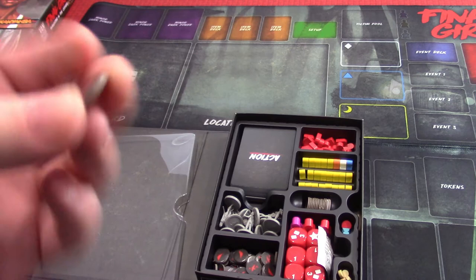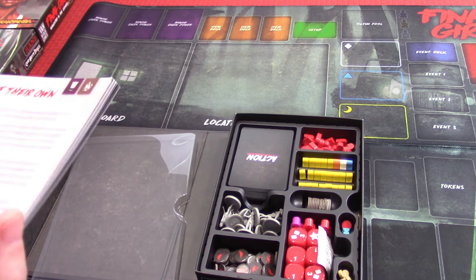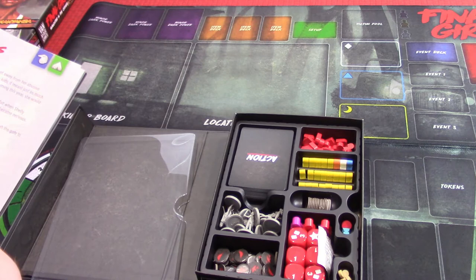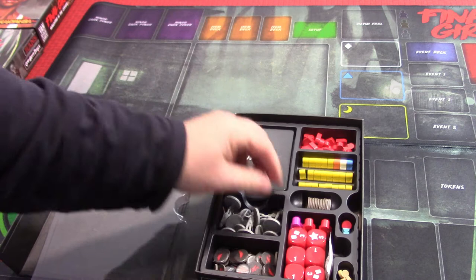These little birdie tokens are part of an expansion related to another part of the game. I can't remember the name of the expansion, but it's in the book — it has something to do with birds. Some cards require the Terror From Above expansion; that's what it's called. That's the expansion you have.